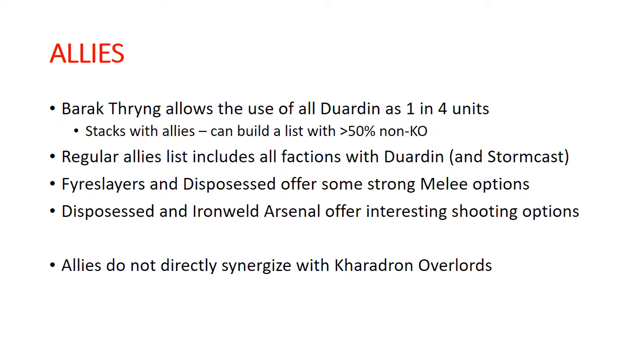An interesting note: Barak-Thryng allows you to use all Duardin, and there really is no restriction on what Duardin means. So unless you're playing in a tournament environment where compendium war scrolls are not allowed, you can dig into the compendium for all of the Duardin that are discontinued now but still have compendium points and war scrolls. And the other really funny, interesting one is that the Hellcannon does have the Duardin keyword, so theoretically you can take Hellcannons in this army — it's just a funny thing to note.